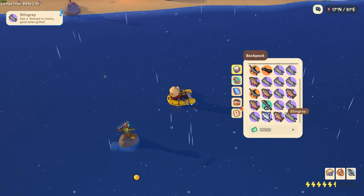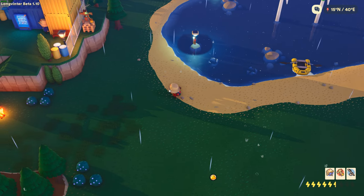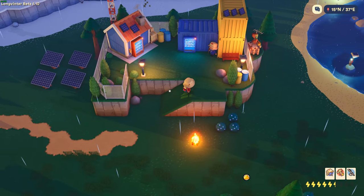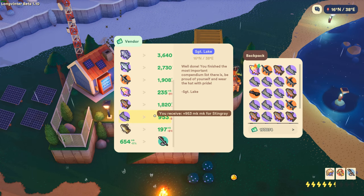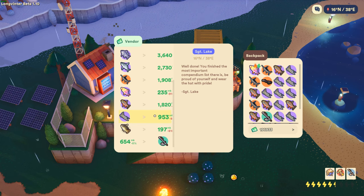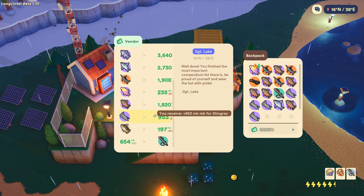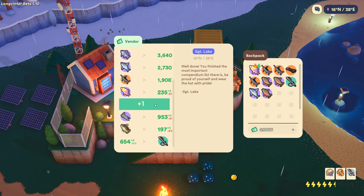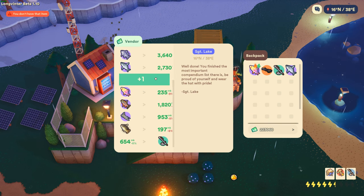Now that we have a full inventory of rare fish, we're gonna head back to the vendor and sell them and see what we get. You can expect thirty to fifty thousand MK a trip depending on your luck. Each trip takes roughly ten to fifteen minutes at most.